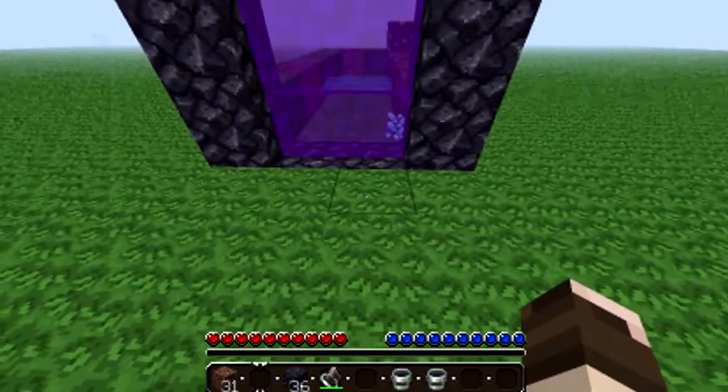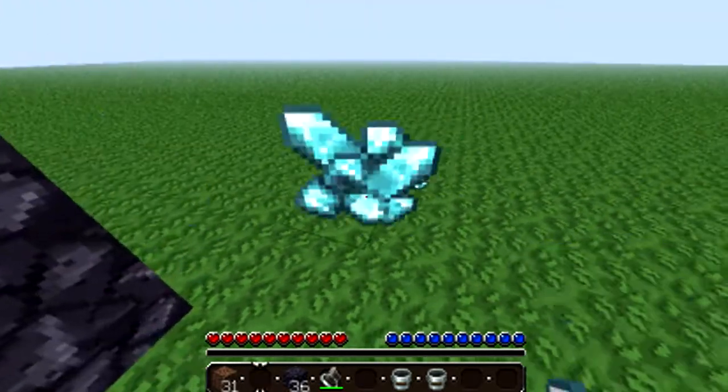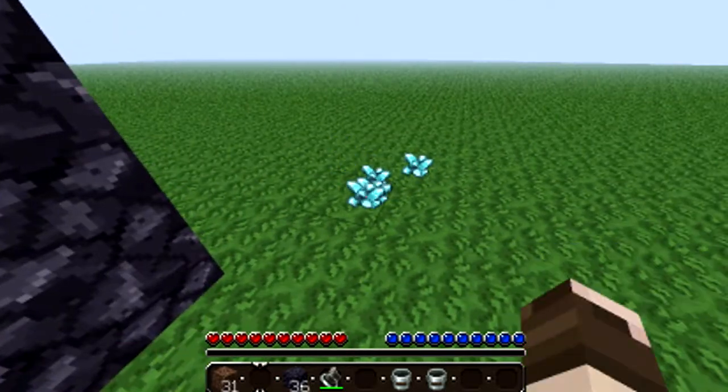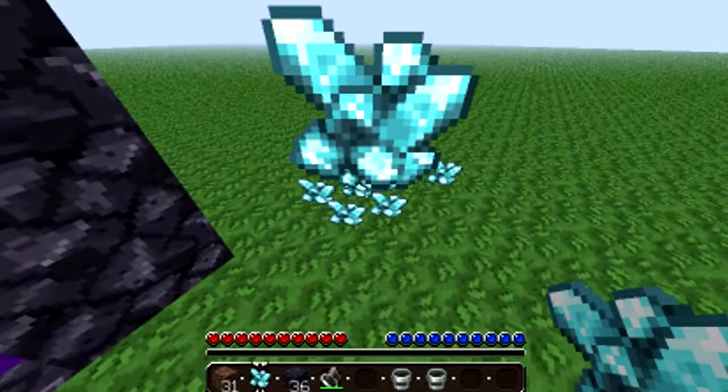You right-click the diamond in the middle of your crafting table like so, and then when you get to here it goes, and then you come out. Just walk towards it a little bit — there, you can see where they are, and then you have loot.